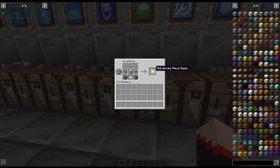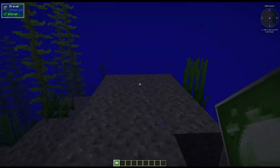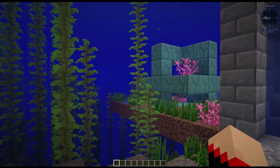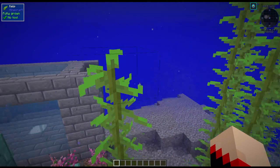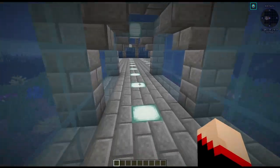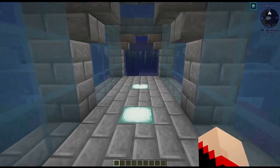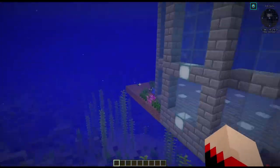Next up we have the advanced aqua base. This one is three glass on top, two conduits, a sea lantern, two triple compressed stone, and a coil of lanterns. We're going to go out just a little bit further and place it underground. Look at this! You do not have to build it underground — I just like to. It already has the conduits so you wouldn't have to worry about needing lots of extra. The biggest advancement you get with this is the conduits, which are going to come in very handy if you're going to spend a lot of time down here.